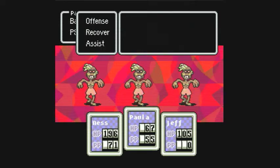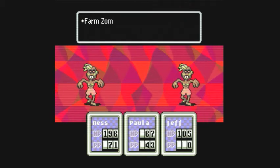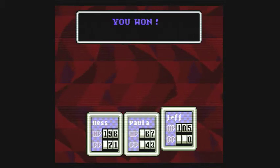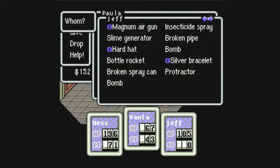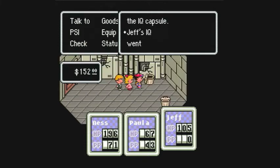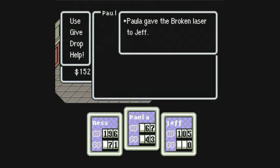And we got some more of these farm zombies. The best way to deal with these guys is just cast PSI fire on them. We're doing really good with our attack power, actually. I'm doing really, really well, so I'm very happy how this is going. We get an IQ capsule here — always use the IQ capsules on Jeff so that he can repair items faster. And we get a broken laser inside, so anytime it's broken, we're going to want to give that to Jeff.